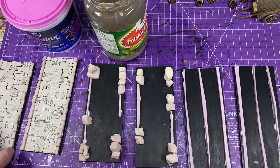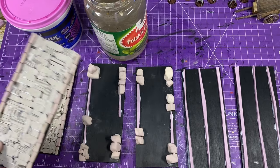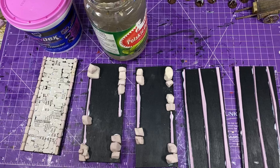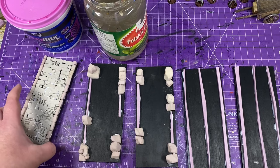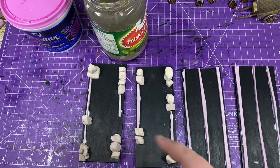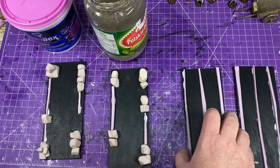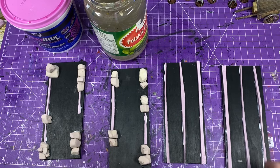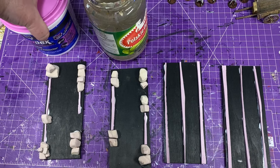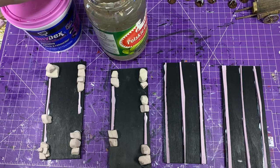I only do halves at a time — if you put too much glue on it tends to dry before you get to it and they don't stick as well. That tacky glue actually dries faster than you think. So this is after everything is glued on. We don't need to add any drywall compound to the cobblestones — we're only going to address these four pieces that have a muddy texture to them. So I'm going to need drywall compound.